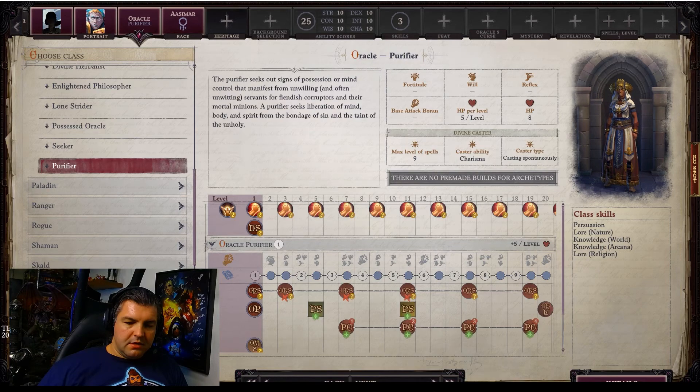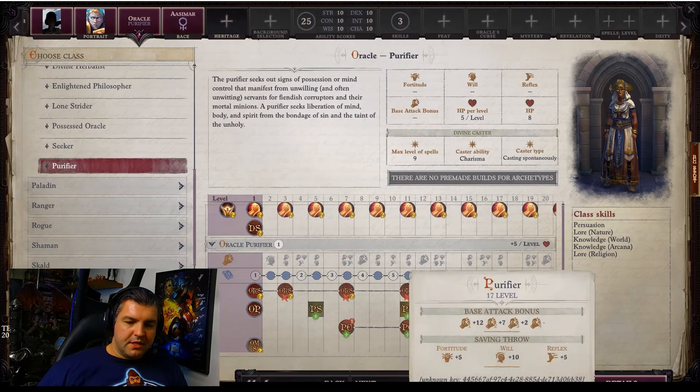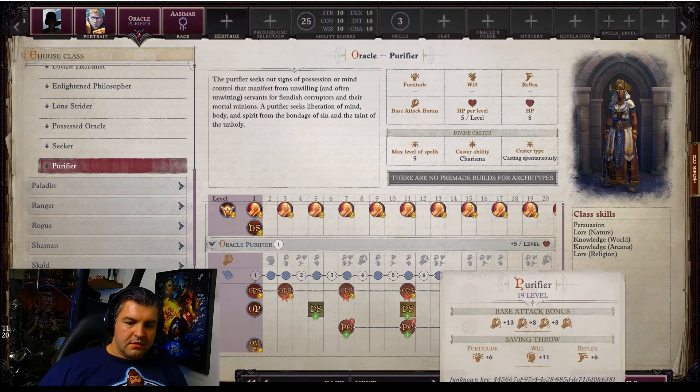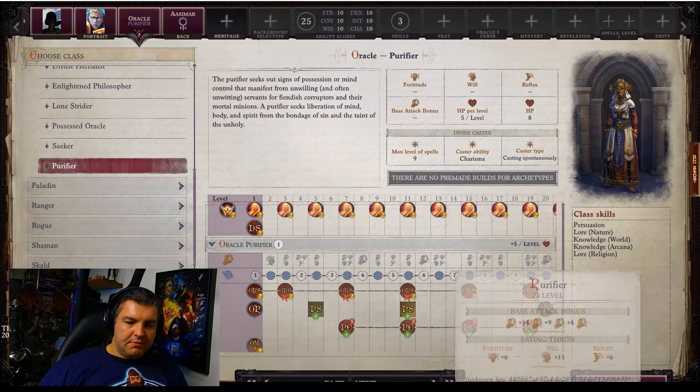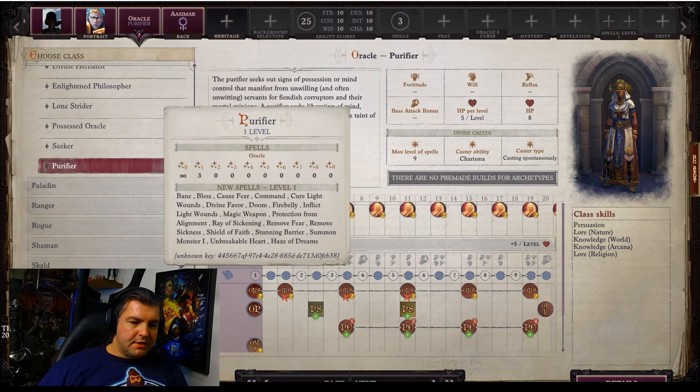As you keep going you'll see the third attack appear. By level 20, a Purifier gets plus 14 on the primary attack, plus nine on the second attack, and a third attack at plus four. They have a really good Will save base of plus 11, and moderate Fortitude and Reflex saves at plus six.